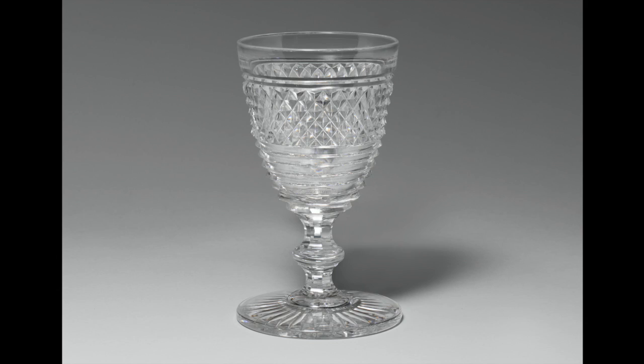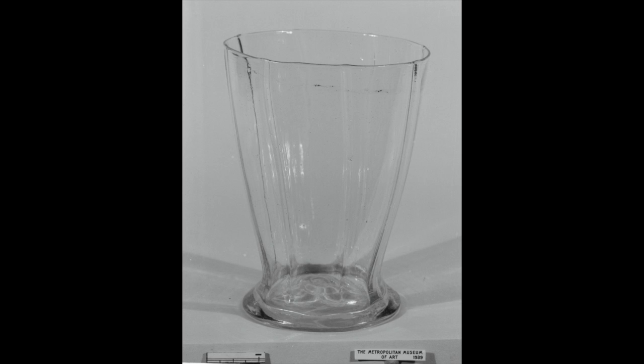Next we've got a claret glass — a wine glass. I think we see Simon drink out of a glass kind of like this in the previous scene. Then we have a beaker glass; this one is Murano from Italy, and I believe it's 17th century actually — so likely not this exact one, but one quite like it. It looks kind of like a shot glass to us nowadays.